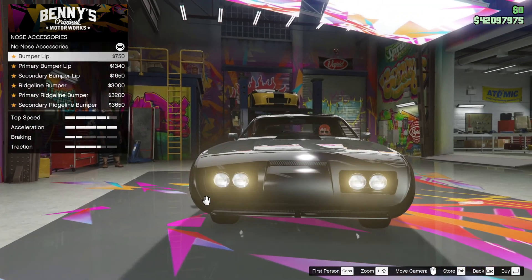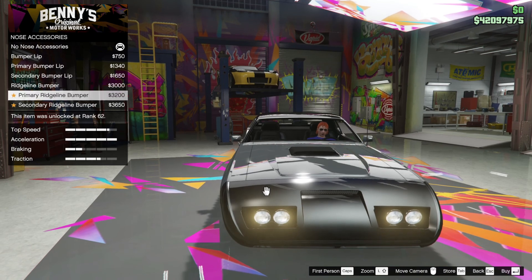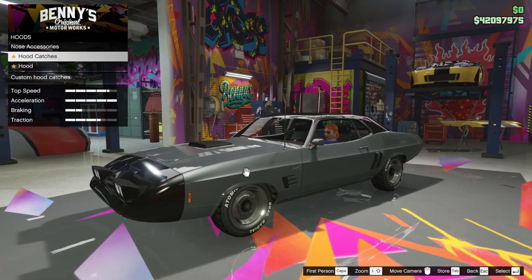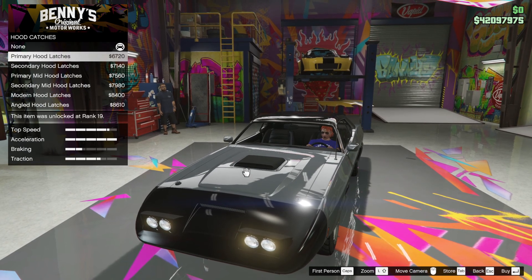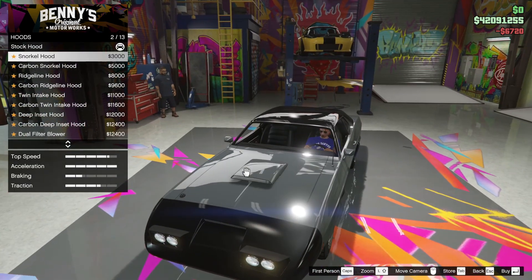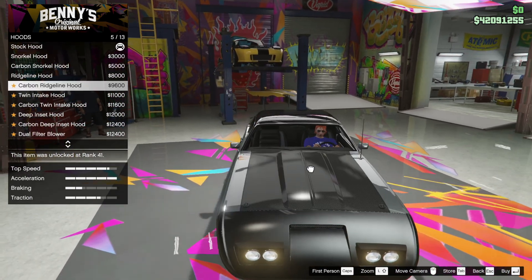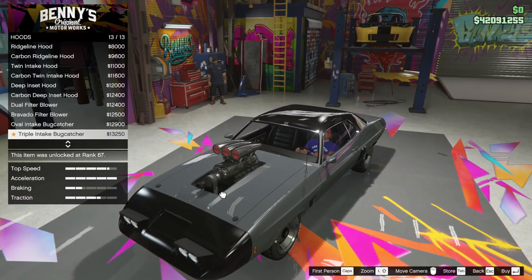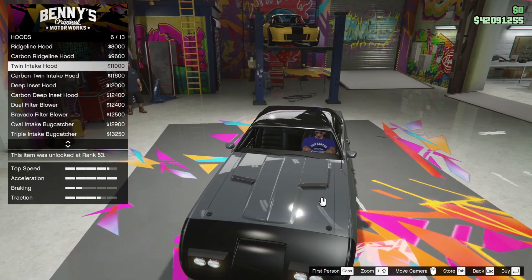Hood — nose accessories. A bumper lip, do we want that? Nope. Secondary ridgeline — I don't like any of those. Hood catches — we want some of those, those were on the images of this car that I've seen, so primary would be good. Hood — snorkel hood. Now we're talking. That's pretty good, that's nice. Classic, isn't it? We can go all full engine, but I'm not going to go there. I'm going to get this twin intake hood — that looks nice.